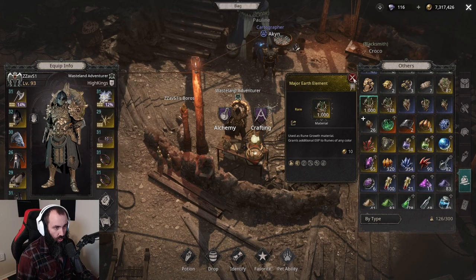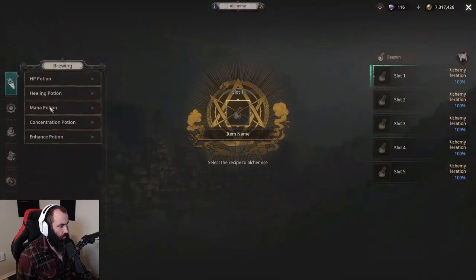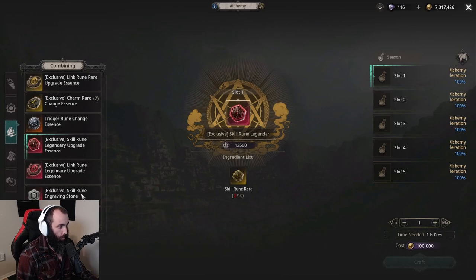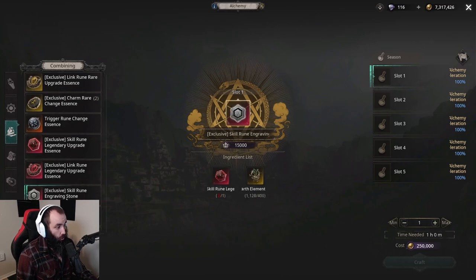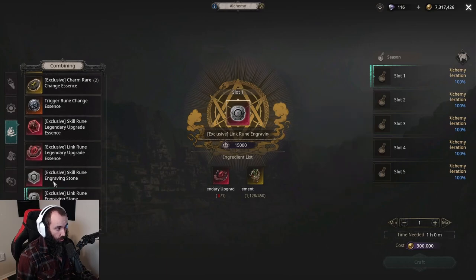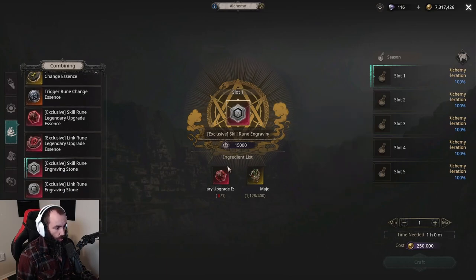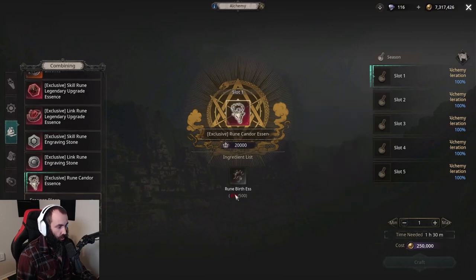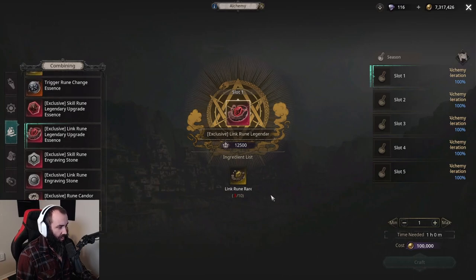Going back to the crafting window, you need 400 major earth element for the skill rune engraving stone and 450 for the link rune version. You can even do it for Candors. For getting the rare skill rune upgrade essences, you can use exclusive ones.